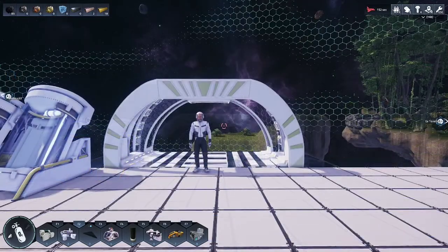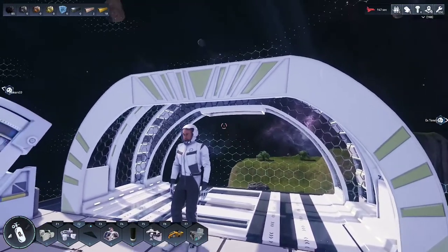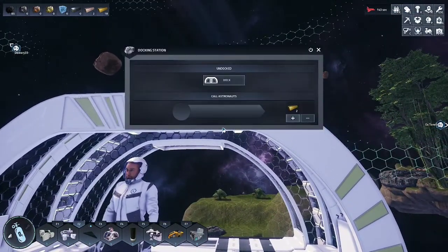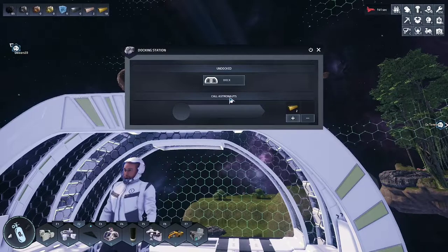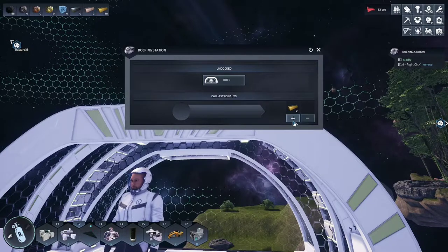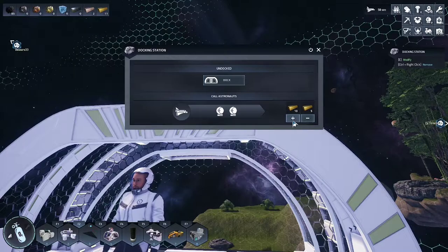As you can see, our astronaut is already here. Go ahead and place your docking station on the edge of your platform. Enter the docking station with E. You should see an option saying calling astronauts. The first astronaut will cost you two gold, the second will cost you five, and the third will cost you ten.